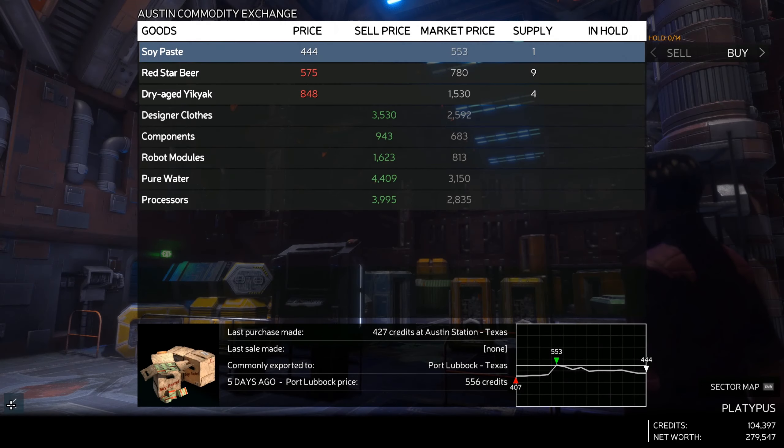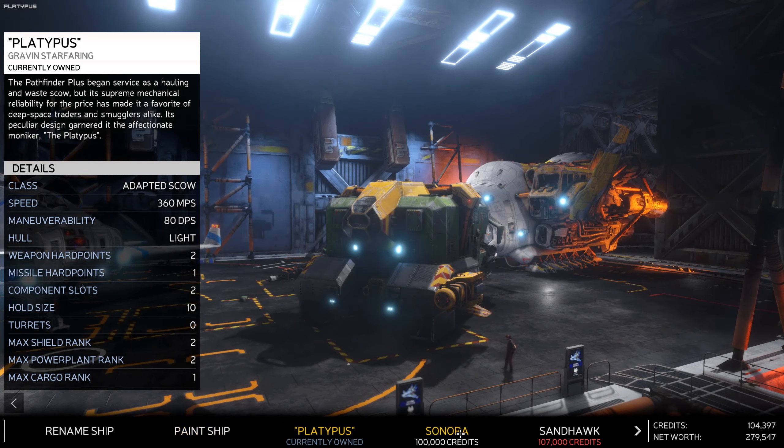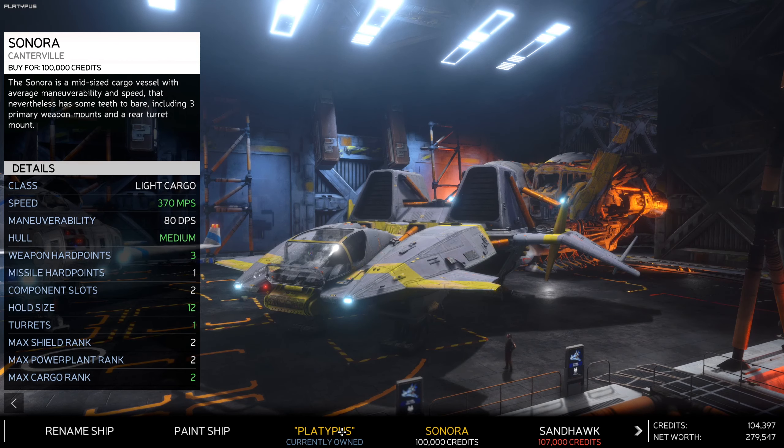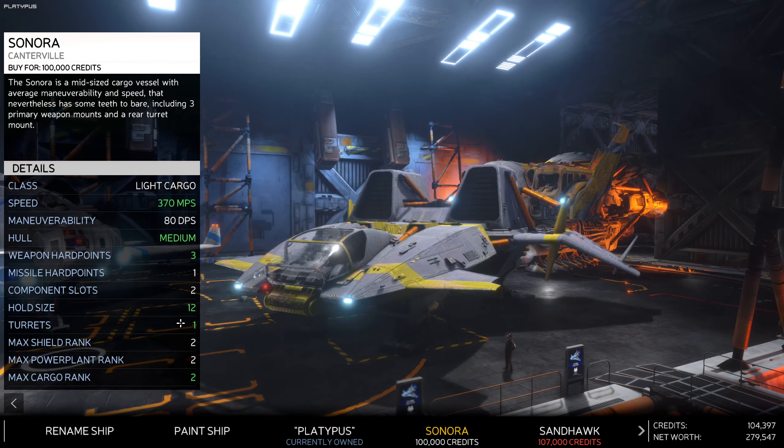It's time in every space pilot's career that the original garbage truck they got given just isn't enough anymore. We have the ability to buy the first upgrade. Currently we own the Platypus, which doesn't look anything like a platypus - it looks more like a brick. We can upgrade to the Sonora, which looks a lot better. It's faster, has a medium hull, three weapon hard points, two extra hold slots, a turret, and maximum cargo rank two.